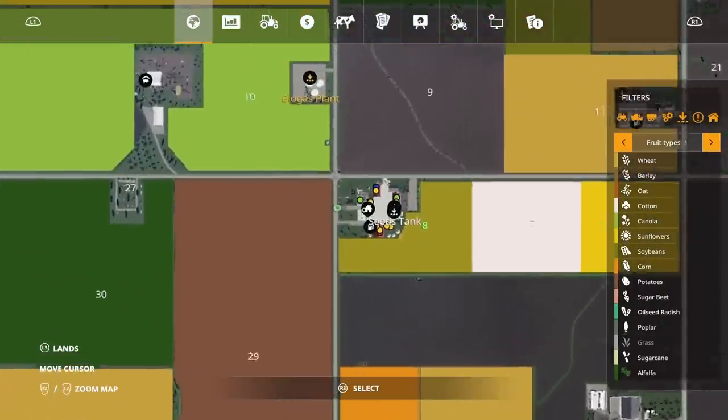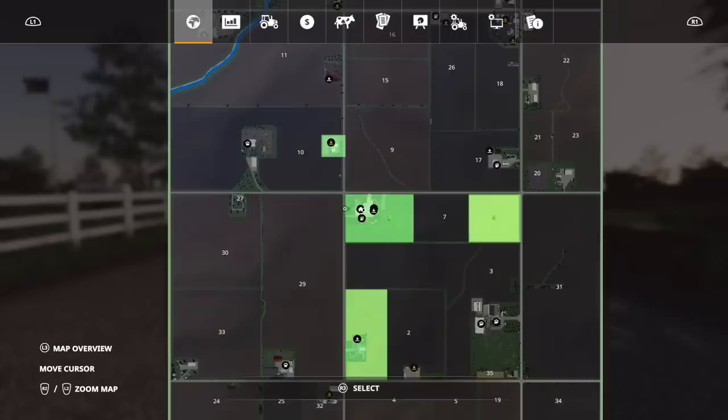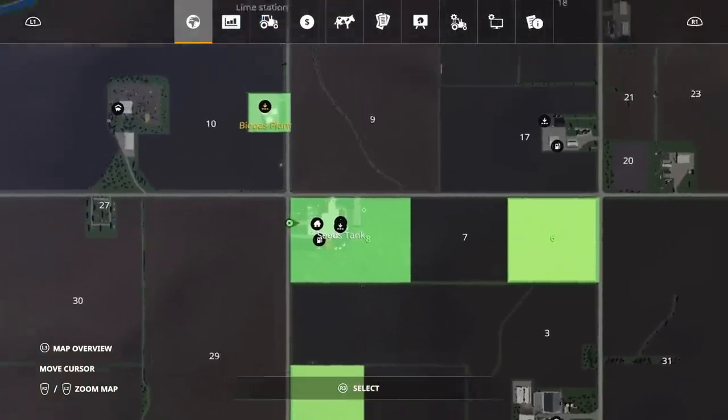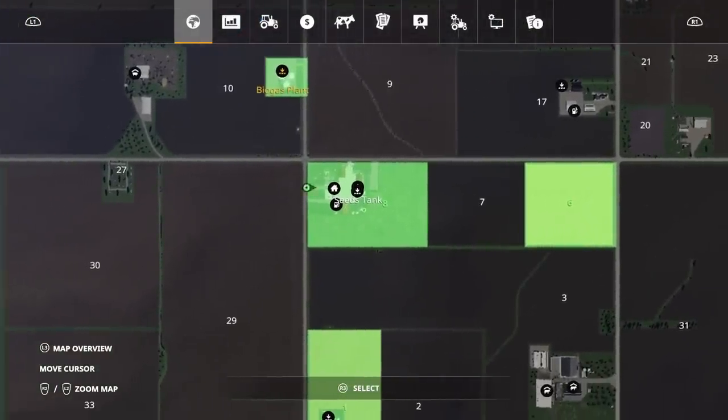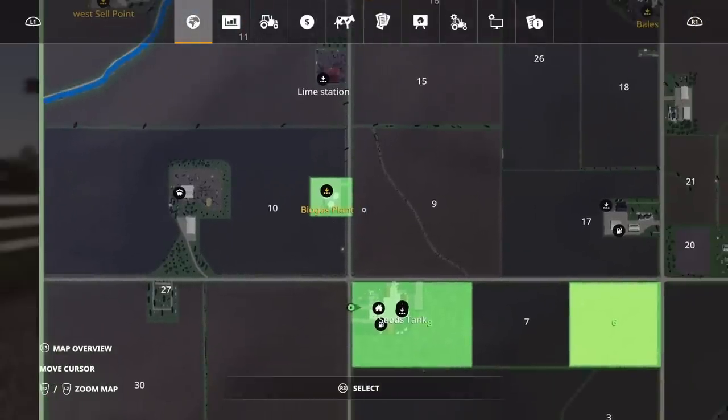We start pretty much in the centre of the map. On New Farmer, we start with Field 8 - what's considered to be the main farm. Your farmhouse is on there. You also start with the biogas plant, which is a nice touch. It's one of those things that frustrates me when we have to pay out a fortune for the biogas plant. We also start with Field 6 and Field 1 down at the bottom.